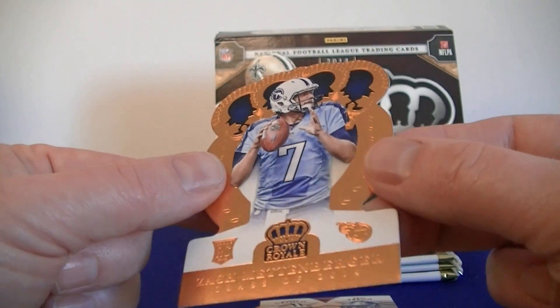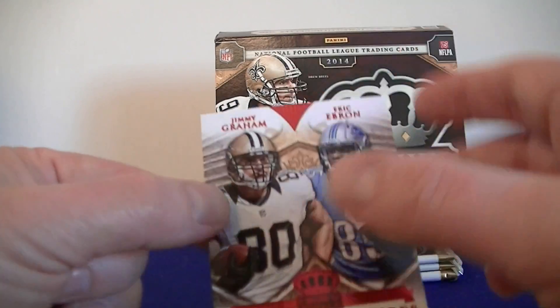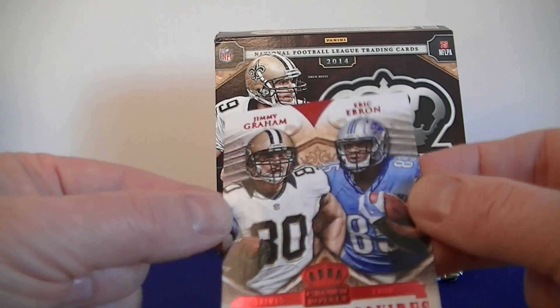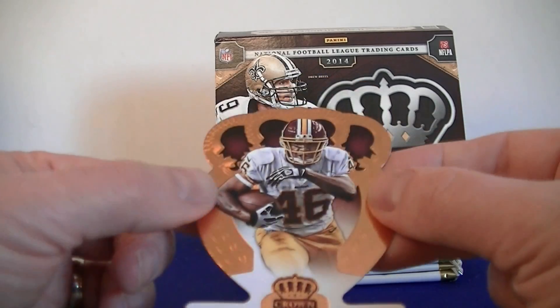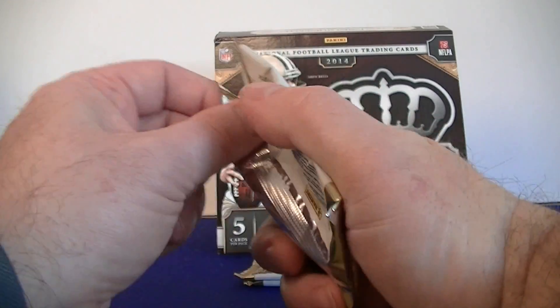Then we got a McImburg rookie card. We got Jimmy Graham, Eric Ebron, and Alfred Morse. Alright, pulled the auto right off the bat. We got a nice low number card.